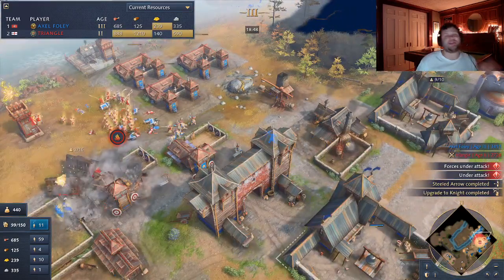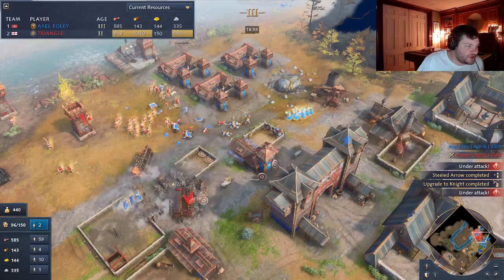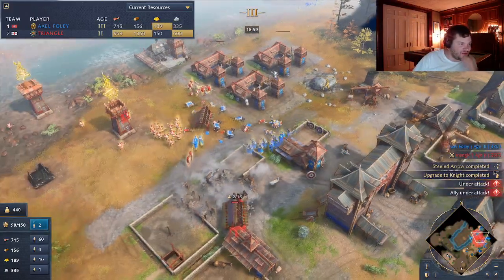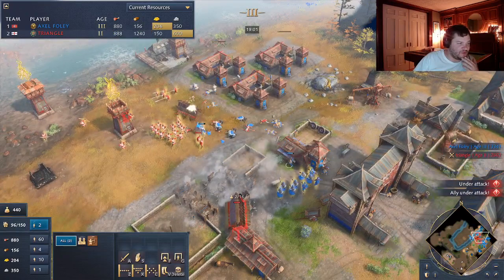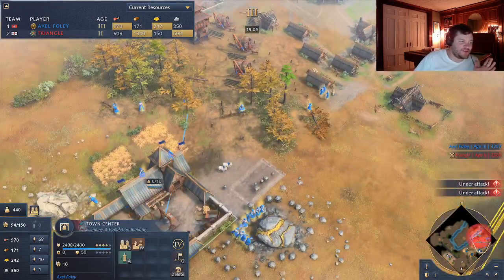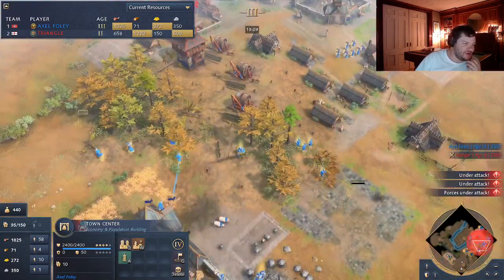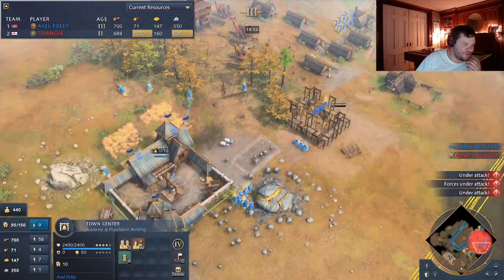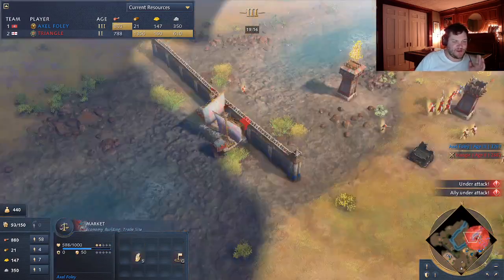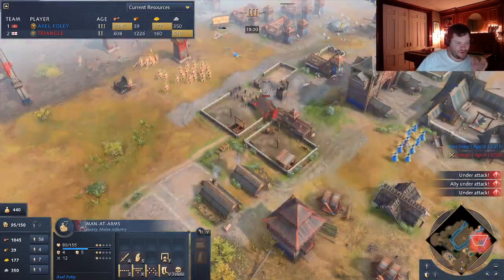I'm going to lose this game - I cannot believe I'm going to lose. This guy got up to Feudal Age at like eight minutes and it was so bad. I'm losing villagers. My opponent has 51 military, 66 villagers. I have 88 villagers but only 12 military - that's four times his military count for him. I need the market to fix this. I have 2,500 food - I have a serious resource imbalance. Everyone just needs to continue to work on making their economy better.